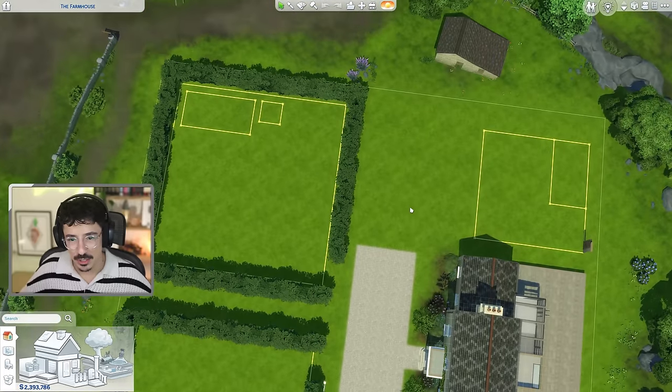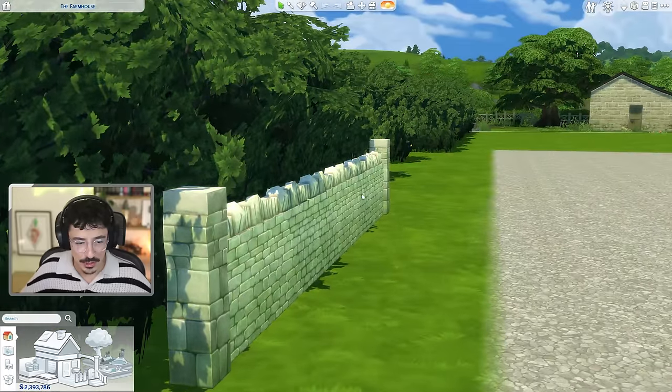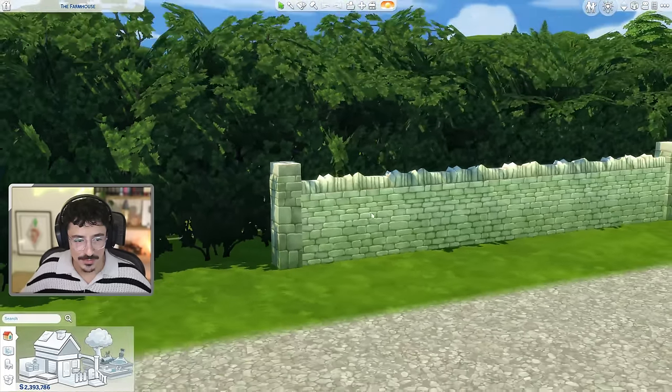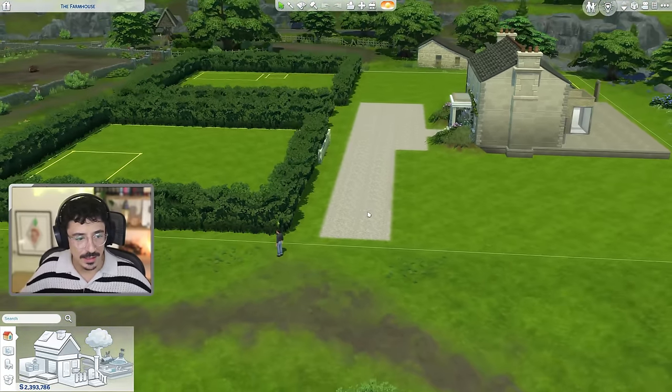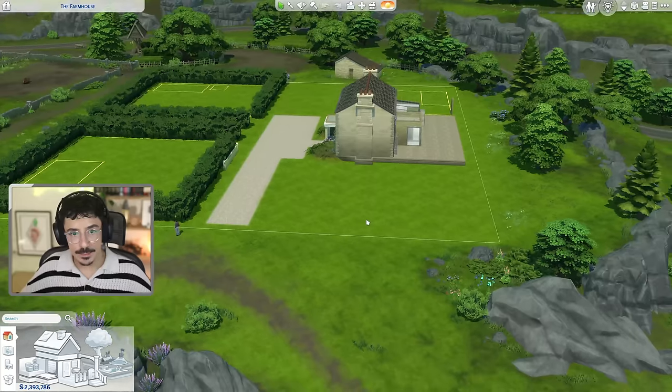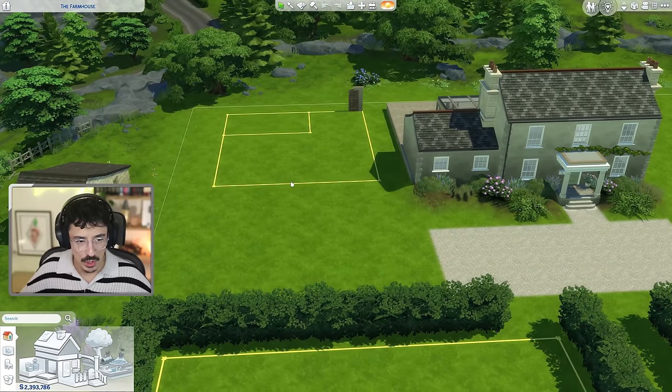Lots of trees and stuff — that's what's going on today. We're going to use this stone fence from the Cottage Living pack; I think it's a nice colour matching in with the house. I'm very excited for this walled garden moment.